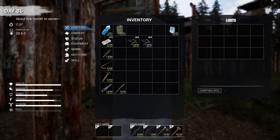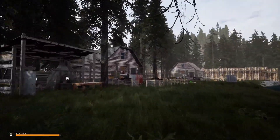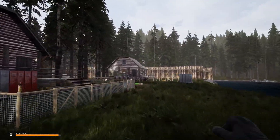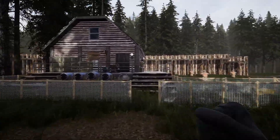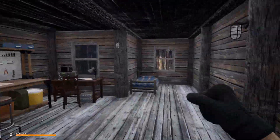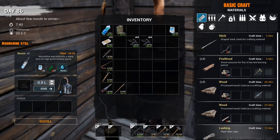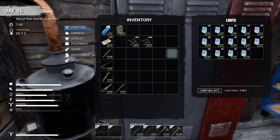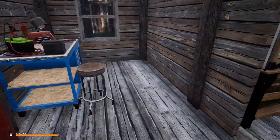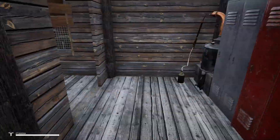I've got sugar on me — I need to get rid of that. I keep my sugar in this little house over here where we have our moonshine distiller. The reason you need the sugar is to make the booze, and the booze helps make bandages and other things, so we'll just toss that in there.